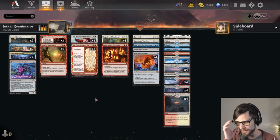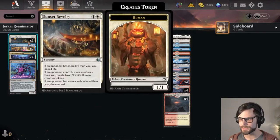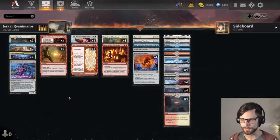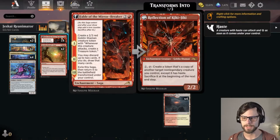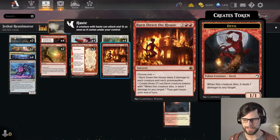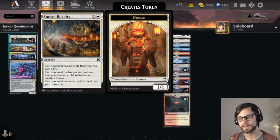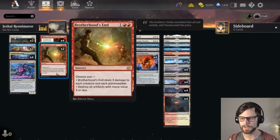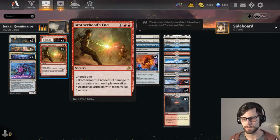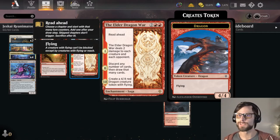The rest of the deck is pretty focused on control as well as draw, which is really nice because essentially this just plays like a regular control deck. You have Reckoner Bankbuster for some draw, Faithful Mending of course, Fable of the Mirror-Breaker to loot through the deck, and basically everything else is like Negates for control. Sunset Revelry to dig yourself back if you get too far behind, and Brotherhood's End as a nice way to sweep the board of early game threats.